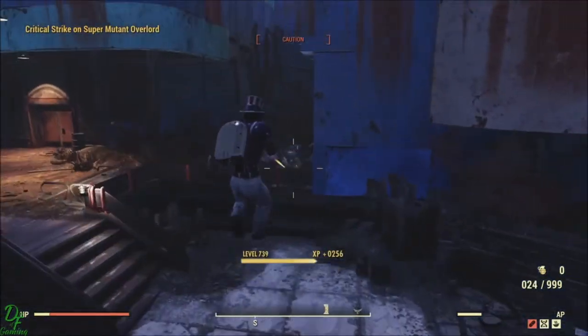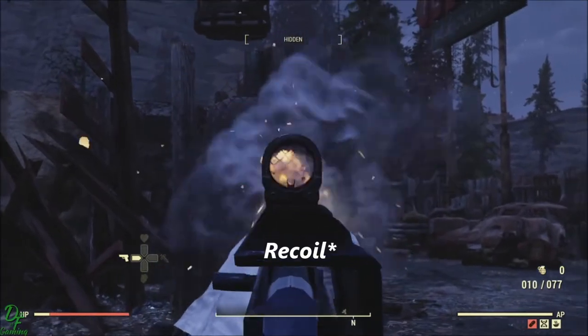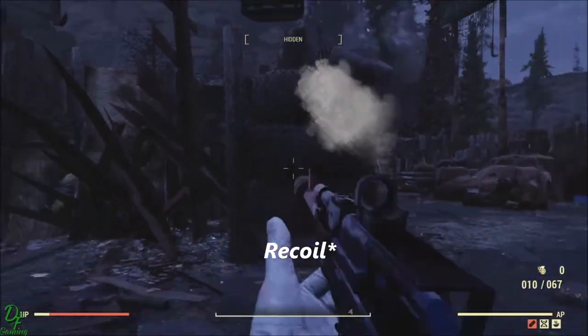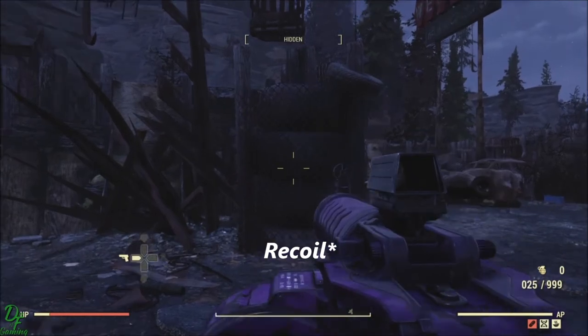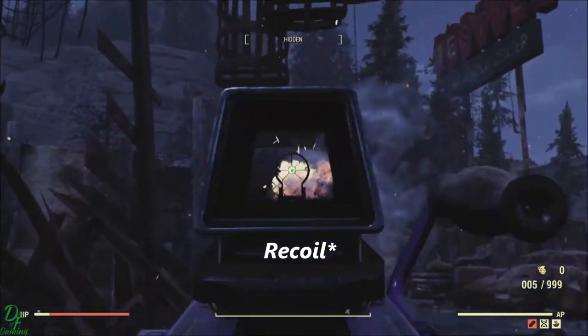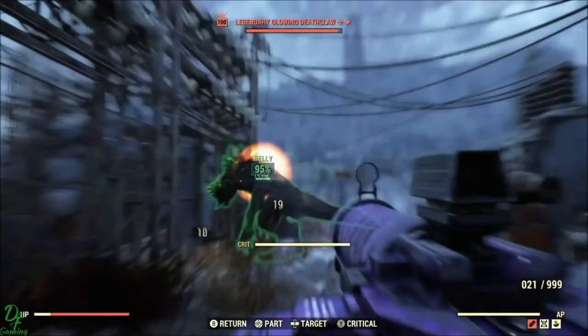Out of those shots, what do you guys think? Seems straighter or not? Here's a close-up real quick — I feel like the Handmade goes way more to the right, just drifting off a little bit, while the assault rifle stays more in line. I feel like the accuracy is there.